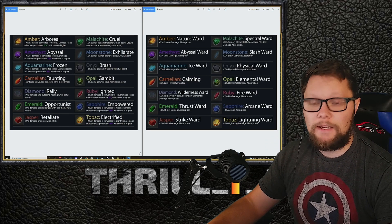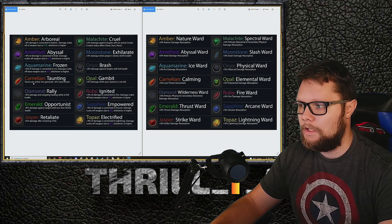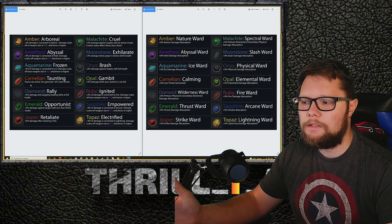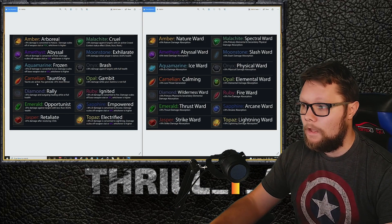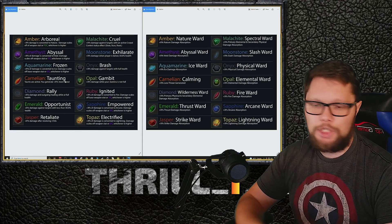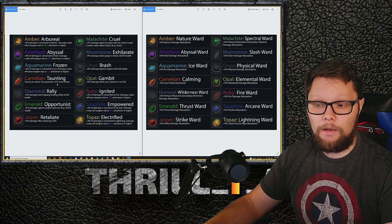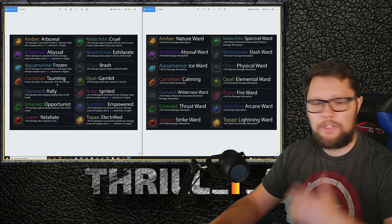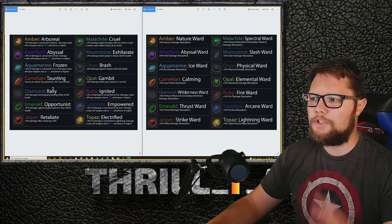The carnelian is a must-have for tanks. Whenever you activate a taunt — which draws aggro and keeps mobs attacking you instead of your teammates — the carnelian generates bonus threat during that taunt window. For example, using shield bash gives a 6-second taunt, and during those 6 seconds you're generating so much threat that enemies can't look away from you.